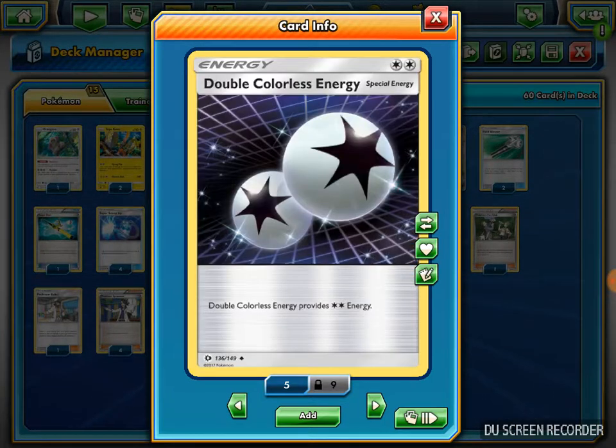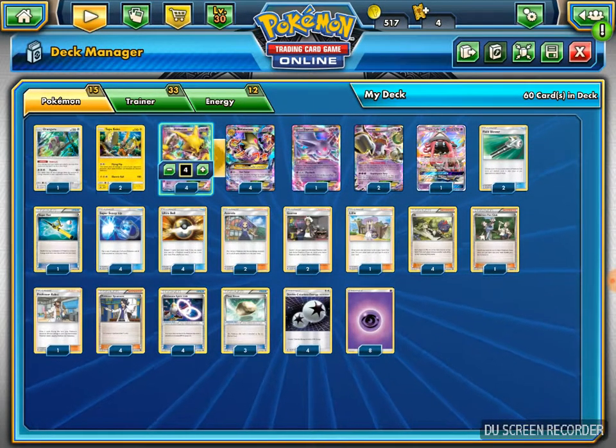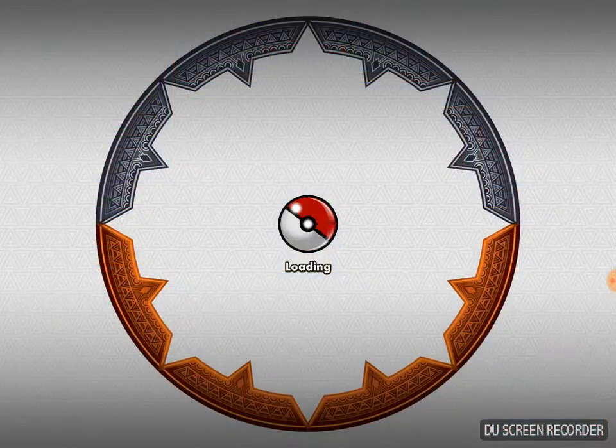My energy line is 4 Double Colorless Energy for my Tapu Koko's Flying Flip ability and also for Mega Alakazam's attack, plus 8 Psychic Energy. That's the full explanation of the deck - let's get to a game real quick. Hopefully I can get a good game and test to see if I can get the deck in action.